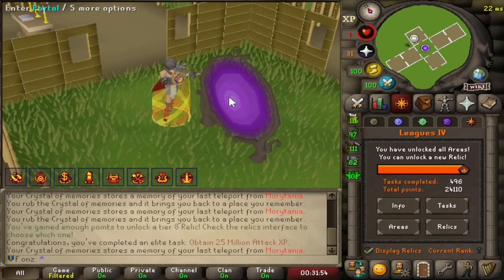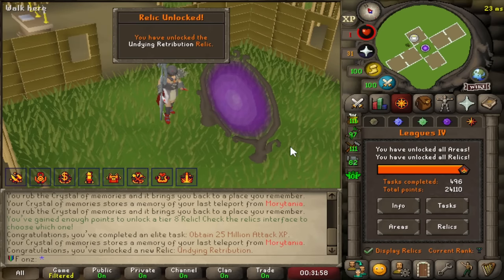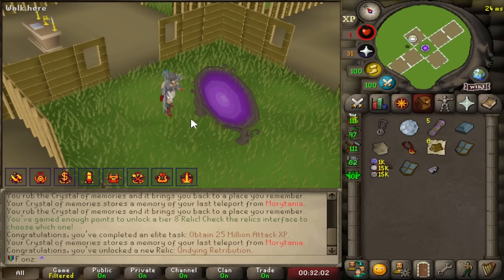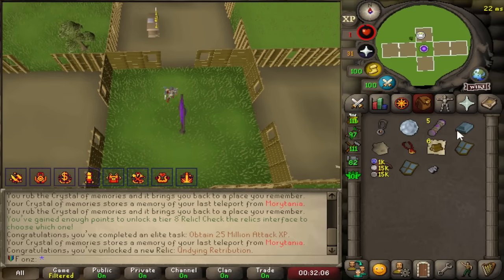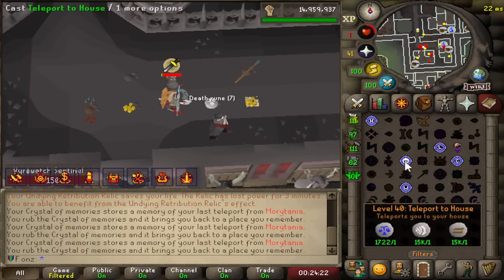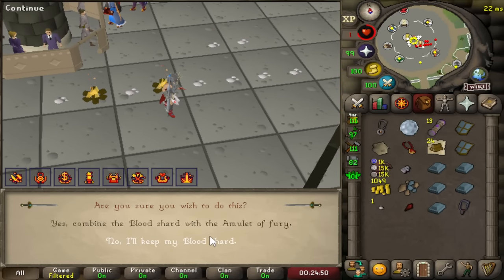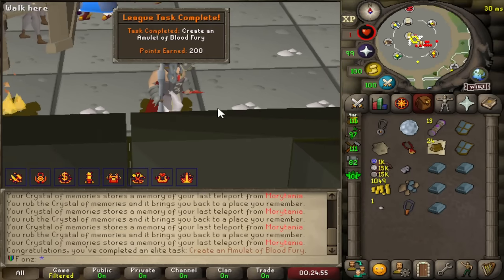We are now maxed out on the league — we have all the areas and all the relics. We're gonna use it to get the Inferno. The only thing we need still is a Blood Fury, and we're gonna get the blood shard right now. We got the blood shard, gentlemen. We make the Blood Fury Amulet — combine the blood shard. 200 points and we now have a Blood Fury.